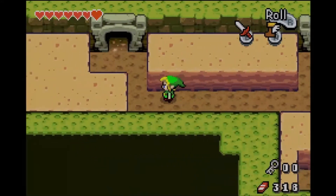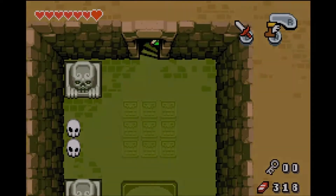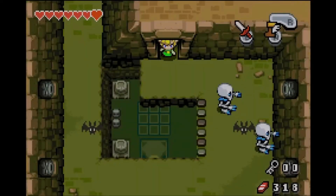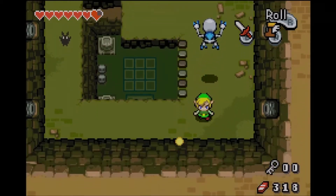Traps is an understatement, and there is a lot of stuff to collect. First off, we have to go to the left. There are multiple paths to take. Your first and foremost should be to go left and right of the first room you saw.